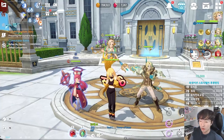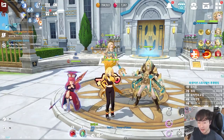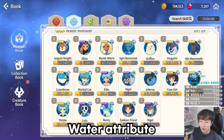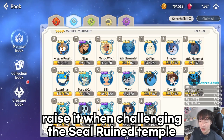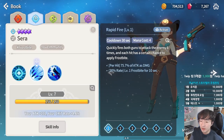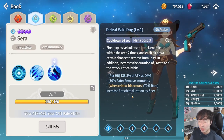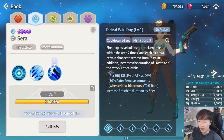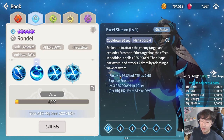Fire Priest is a must-have for newbies to break high-level content. Next is the Water Attribute. In Water Attribute, Cowgirl, Howl, Hog, and Reach are recommended. However, Cowgirl and Hog are used in the Seal Ruined Temple, so their priority is low. Water Cowgirl specializes in Frostbite and can apply Frostbite multiple times through her second skill. She can deal high damage in Seal Ruined Temple if paired with a Water Raven who has Frostbite explosion.